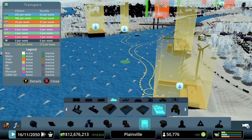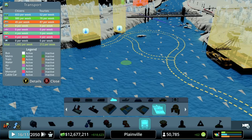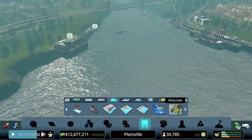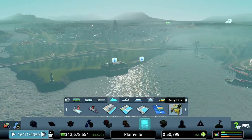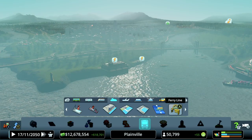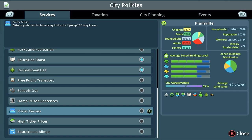We're not going to use ferries in this city, but I wanted to show you the basic mechanics. Ferries are interesting, especially if you have a water-heavy map or have built on multiple sides of a river. There are also a couple of new policies with Mass Transit: 'Prefer Ferries' will have citizens prefer ferry routes to move people over water.